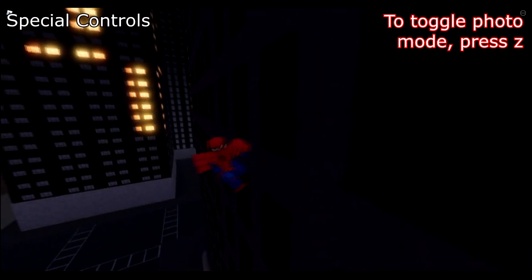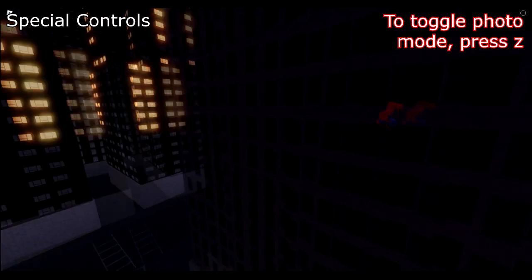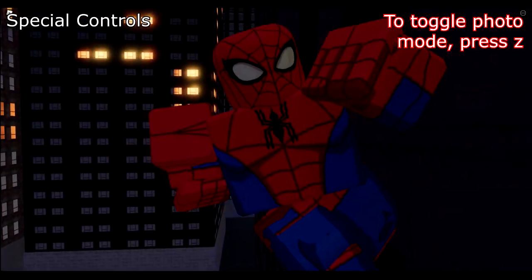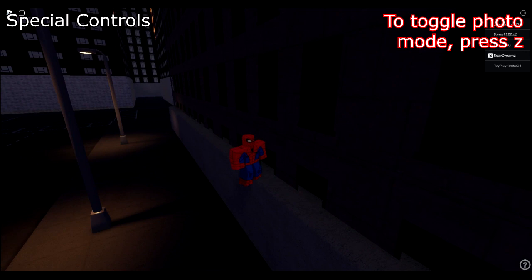To take photos of your character and keep it in a still frame, press Z. To go back to normal, press Z again and it takes you out of photo mode.